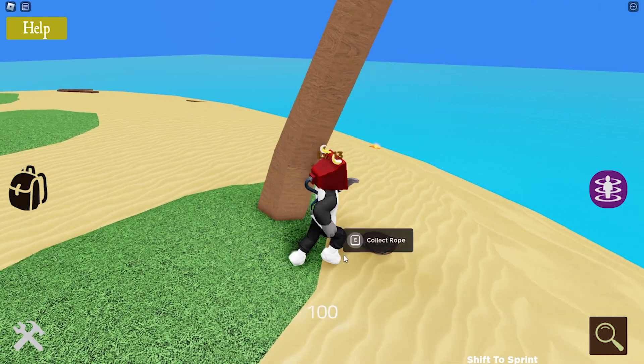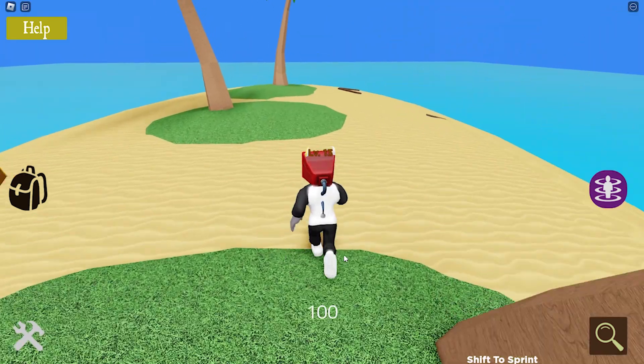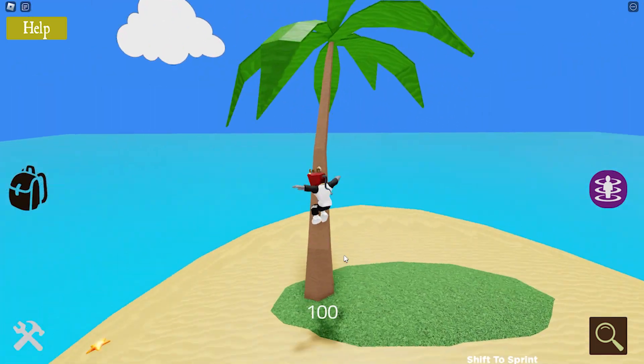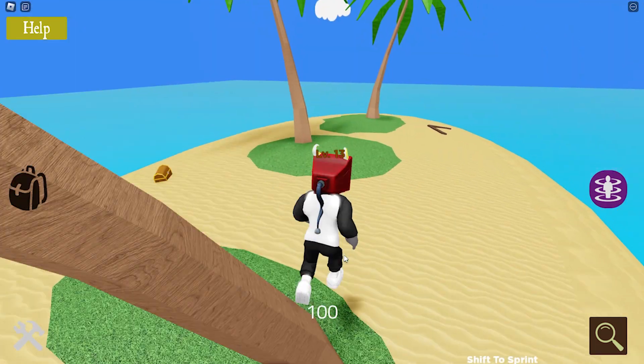There are only seven pieces to find to complete the level, plus three hidden items to complete your Explorer Badge collection. The size of the island makes this a quick one to beat, but let's go through everything and tick off the fourth update.